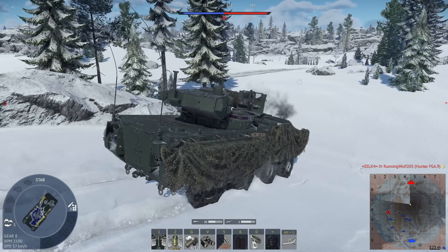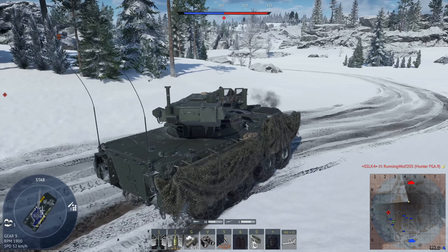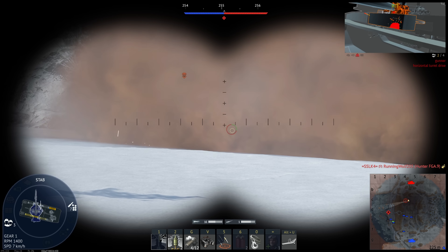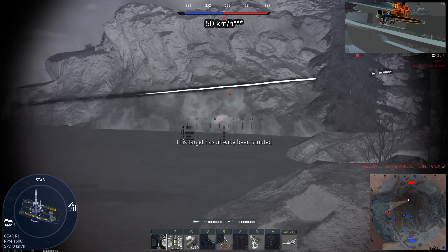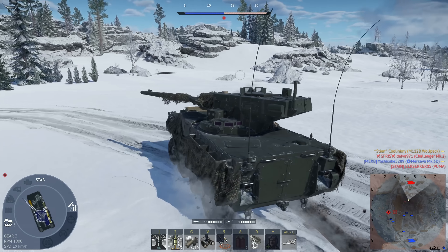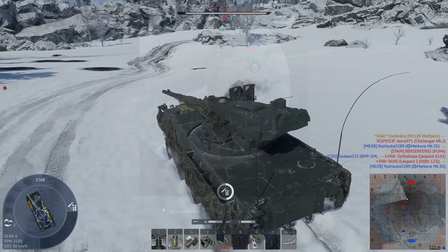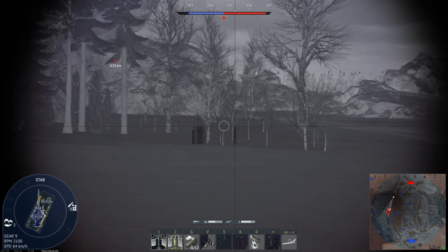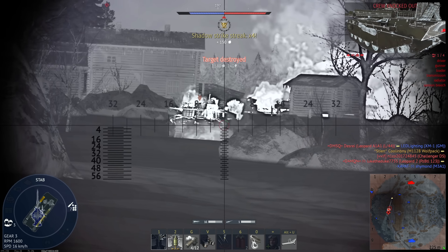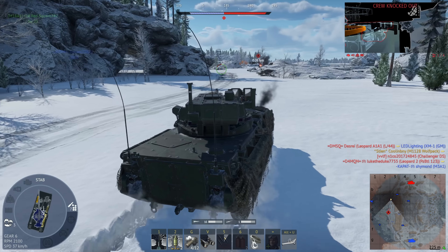The Wolfpack is an extremely fast bullet of a vehicle that can flank, base cap, and scout extremely well. Even though it isn't the most maneuverable and is large and wheeled, it can reach 60 kilometers per hour with extreme ease on most terrain including off-road. It achieves this with a decent though not amazing 18.7 horsepower per ton power-to-weight ratio and of course its eight-wheel drive setup.